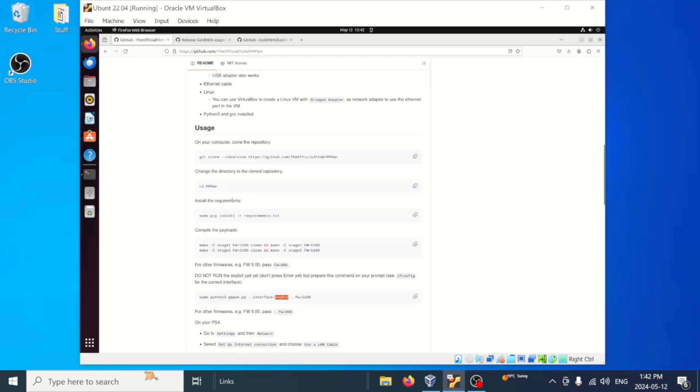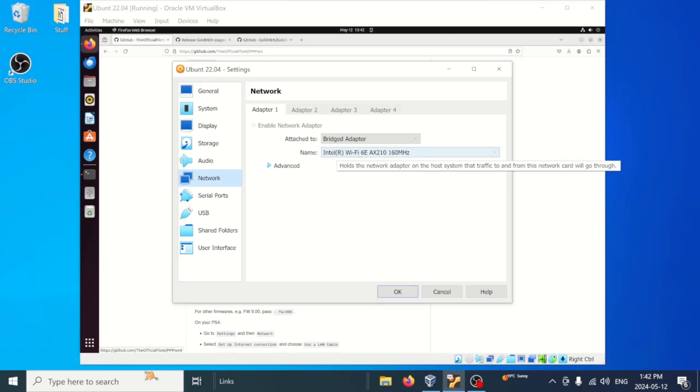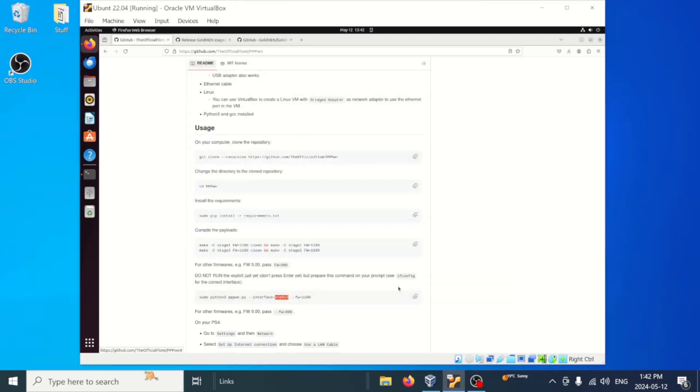Before we go into the next step, we need to bridge our network adapter. Jump up to Machine, go to Settings, come down to Network. As you can see I do have it bridged to the Wi-Fi adapter — we're going to go ahead and select our Ethernet adapter, which is the PCIe GBE Family Controller, and hit OK.